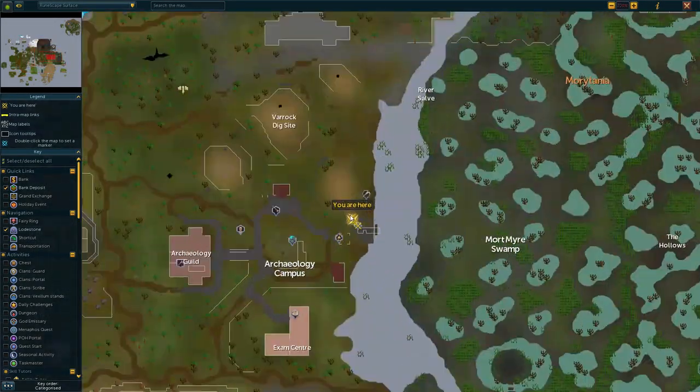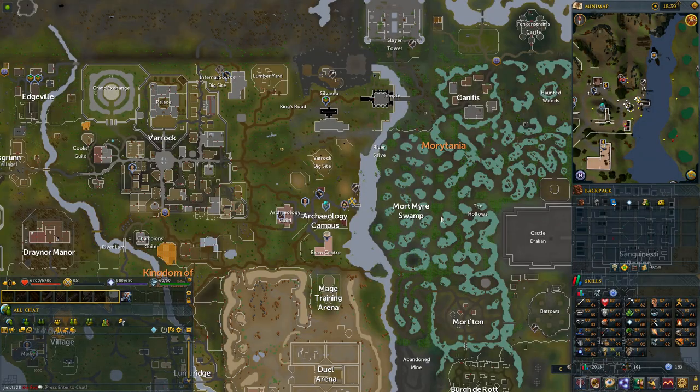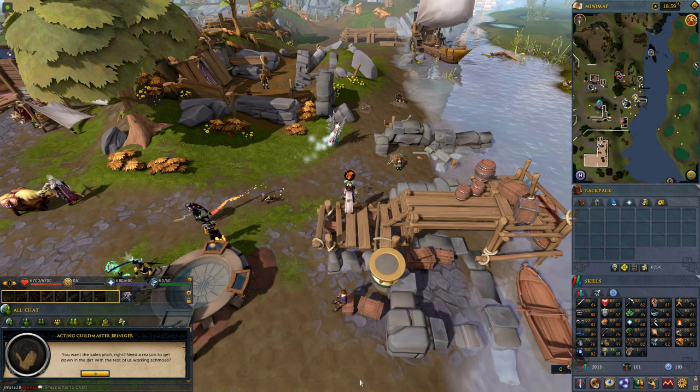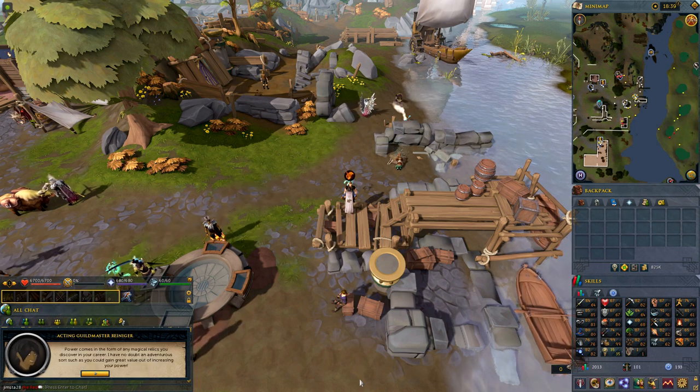Hey guys, and welcome to the Archaeology tutorial. This is where you start off if you teleport here. It's basically the Varrock dig site, just a little south of it in the Archaeology campus. You start by talking to the acting guild master here, and he'll talk you through and pretty much show you the entire way through the skill and what you have to do.